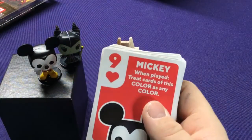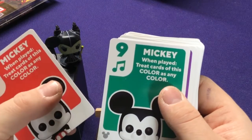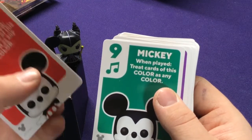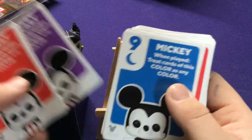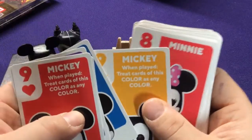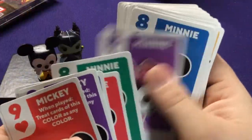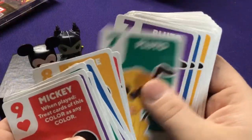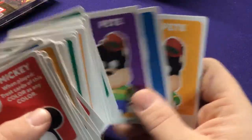Then we have the different colors, and the colors also match the symbols. We have red hearts, green music notes, purple crowns, blue moons, yellow stars. So we have five different colors, and each color has five cards — all the way down to number one.